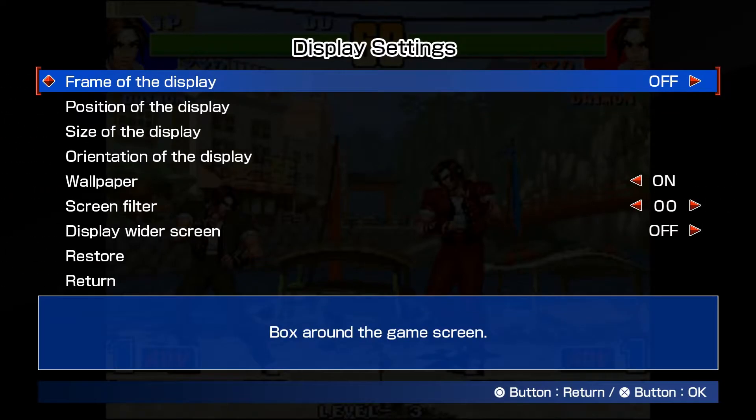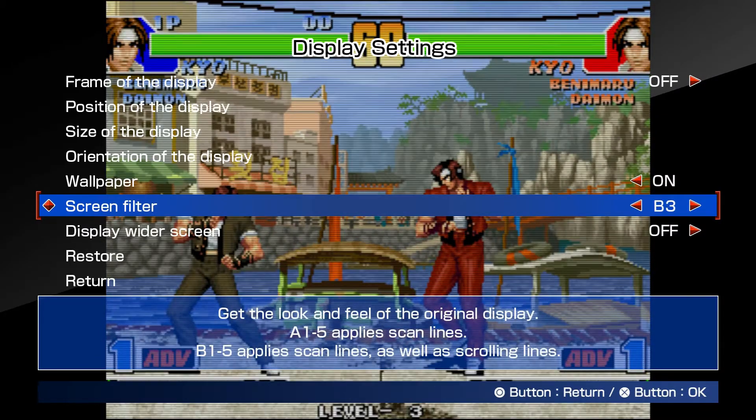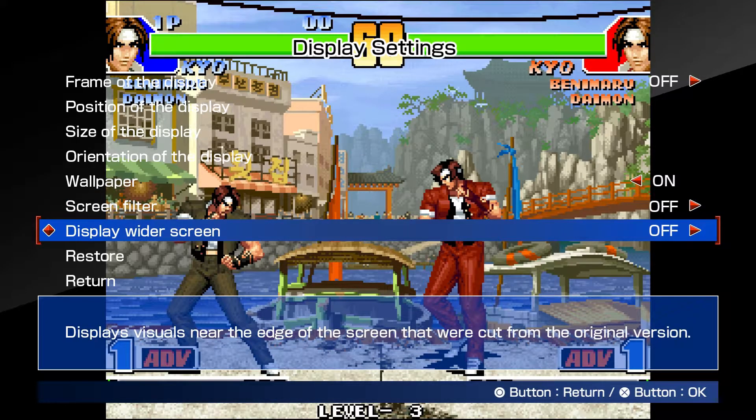We'll check out the play settings. First of all, I can't stand the default filter, which blurs the image. You can turn on scan lines if you want, but what I do is move it from the default position one to the left, which just turns it off so you get nice sharp pixels. What we're concerned about here, though, is widening the screen.